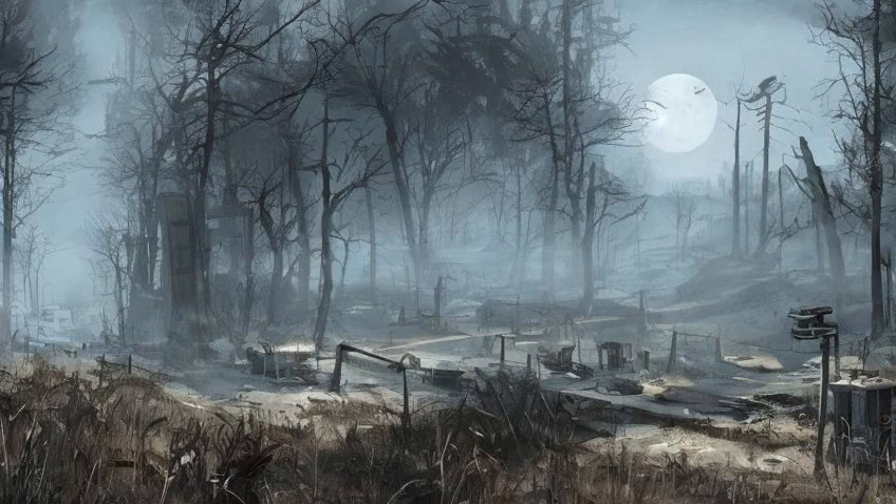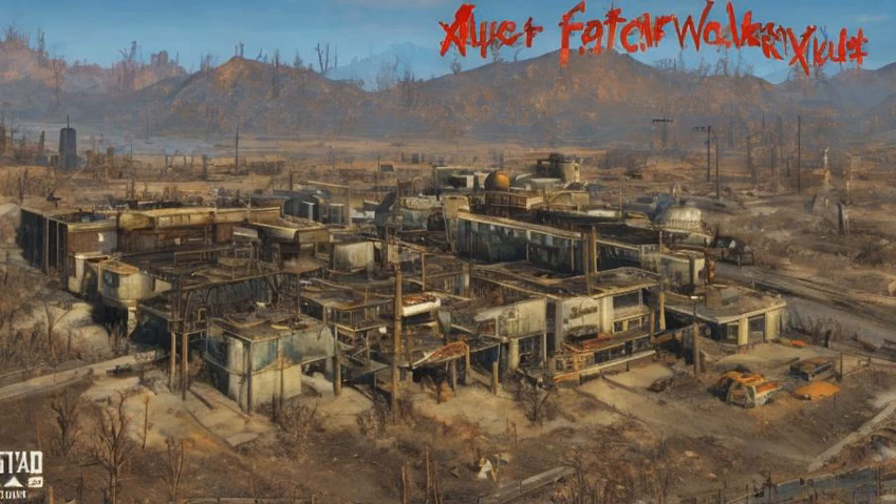Vault 88 (Ref ID: XX01C6AE): Complete 'Better Living Underground'. Nuka-World Red Rocket (Ref ID: XX000FEF): Complete 'Power Play' or 'Open Season', and restore power to the Nuka-World Power Plant.